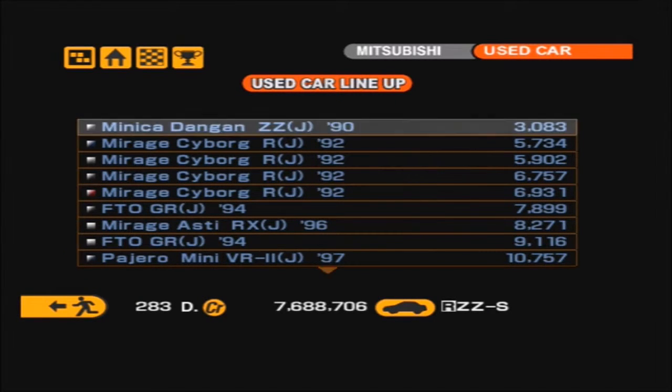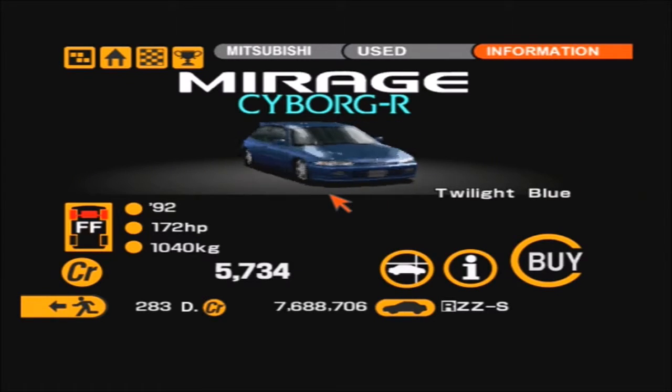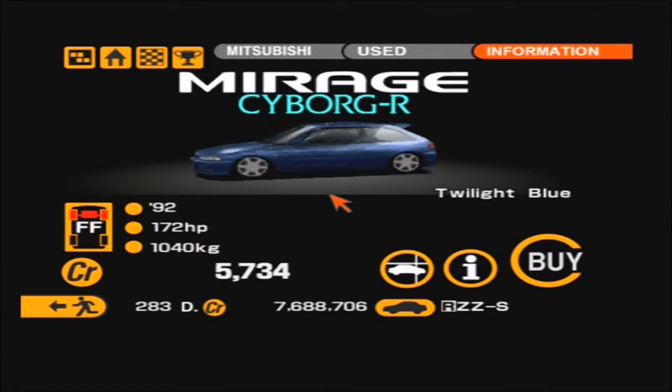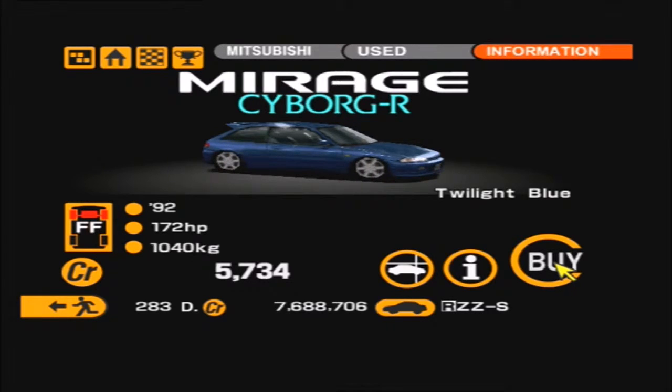Now there are a few in the new car sales room, however I've decided to go for one of the older ones here in the used car showroom. This is the Mirage Cyborg Dash R. It comes in twilight blue, it costs five grand — let's have it.